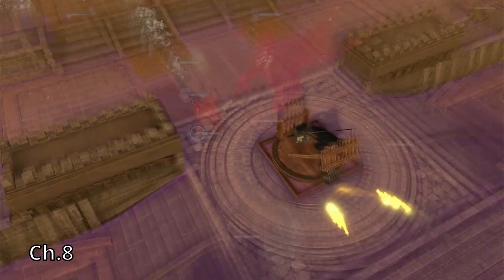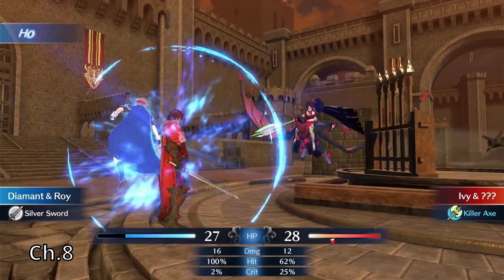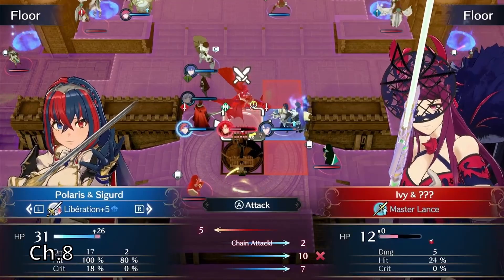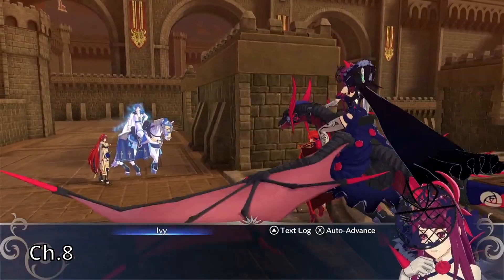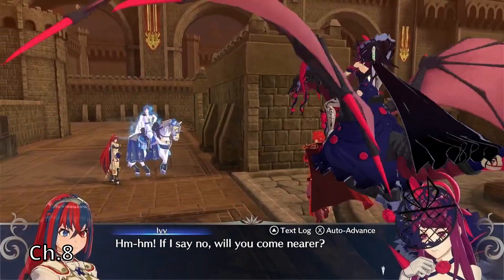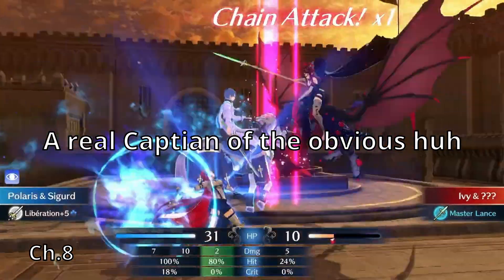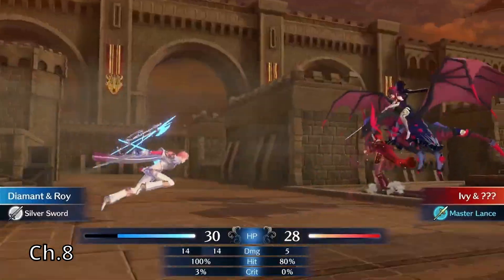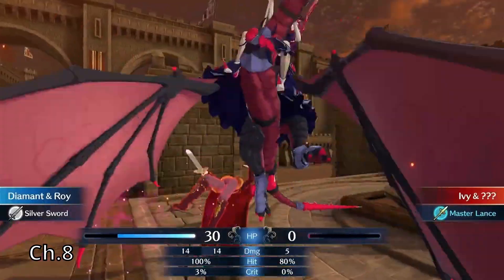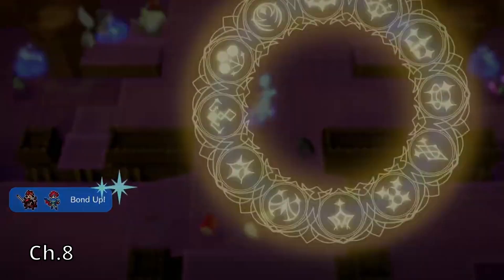I got extremely lucky that I baited her in with Diamant, because he has Roy and Holdout. In the actual playthrough during this part, my heart was pumping pretty good, because I had to really manage my units so they didn't die. But I get Alear to finish her off, and then Diamant's able to take her down the next turn. This was the first time I actually felt the challenge.